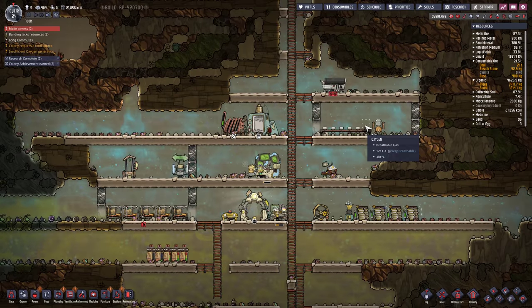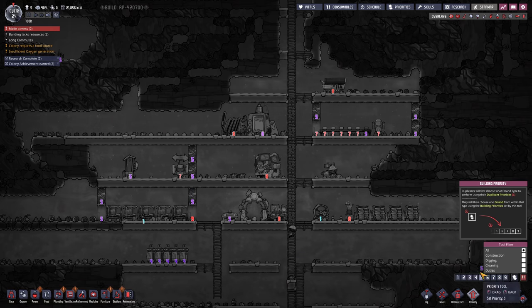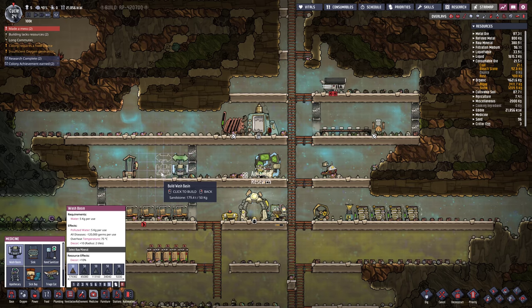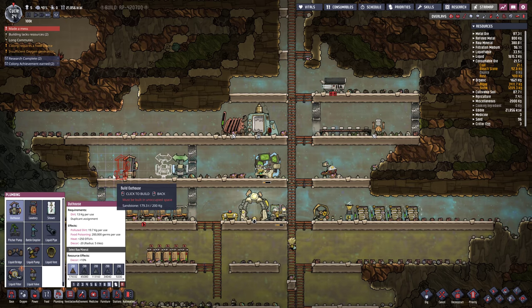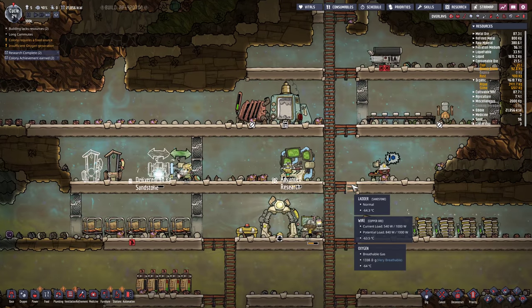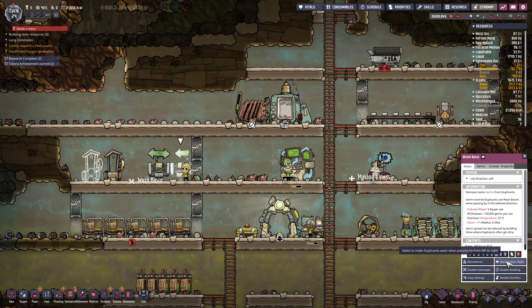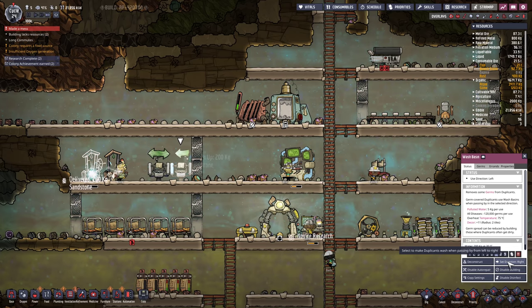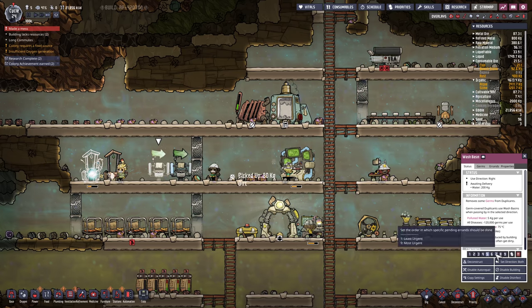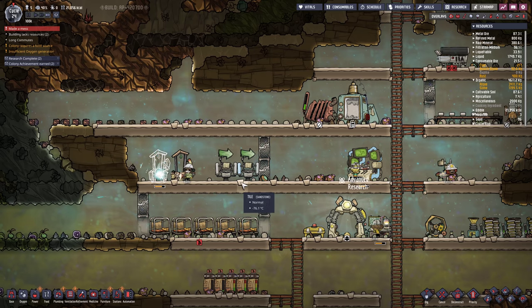Did we get our latrine going? Yep — set that pretty high priority. Don't want that poop building up. Put another sink here — that's going to use up some water. Do they even need to wash their hands? 200 kilograms — I think we can spare it. Okay, we've got two outhouses. That's probably good — at least they won't have to pee on the ground anymore.